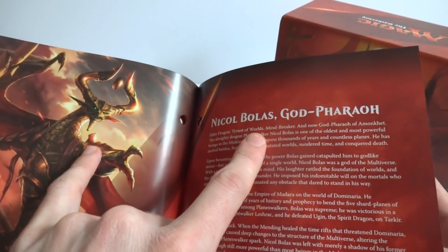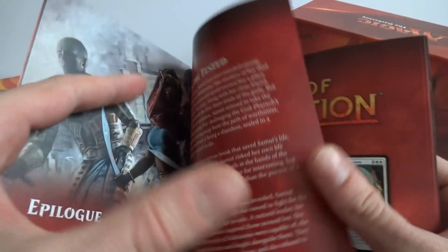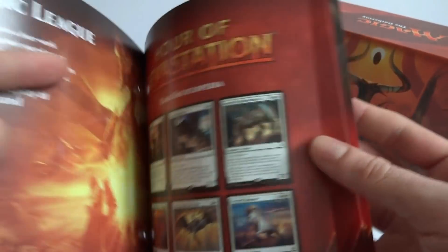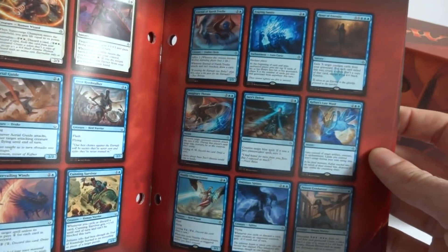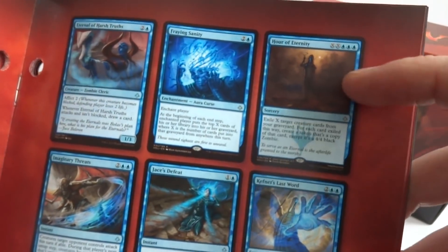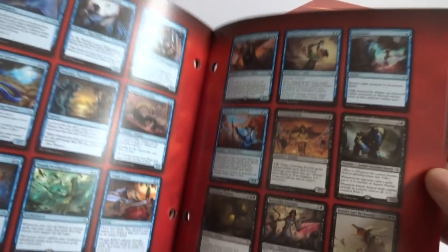Nicol Bolas — I guess he's the planeswalker here, the God-Pharaoh. In the back it should have the card encyclopedia for the set, which is really helpful and cool, especially if you want to see if you have all the cards or look for specific ones. You can read the text, see the mana cost, and help build your deck.